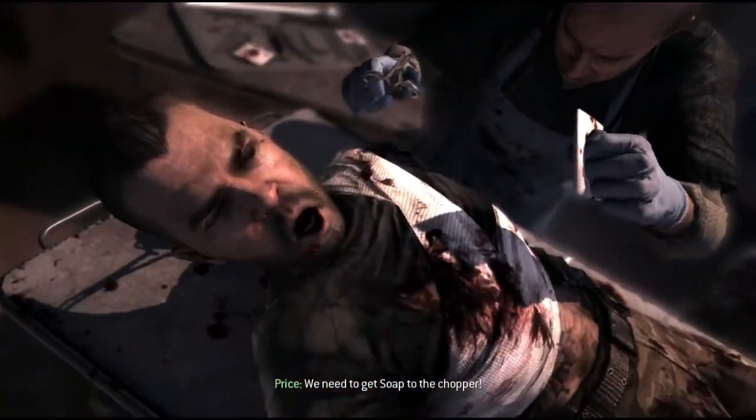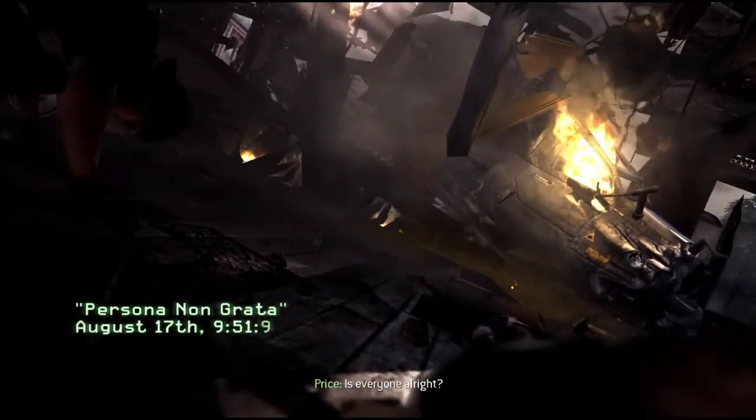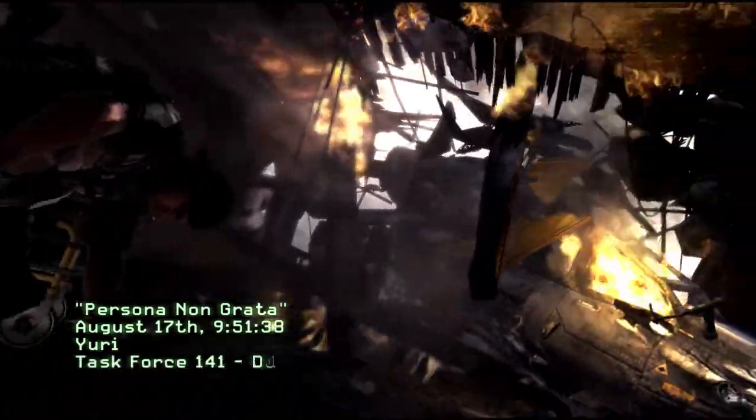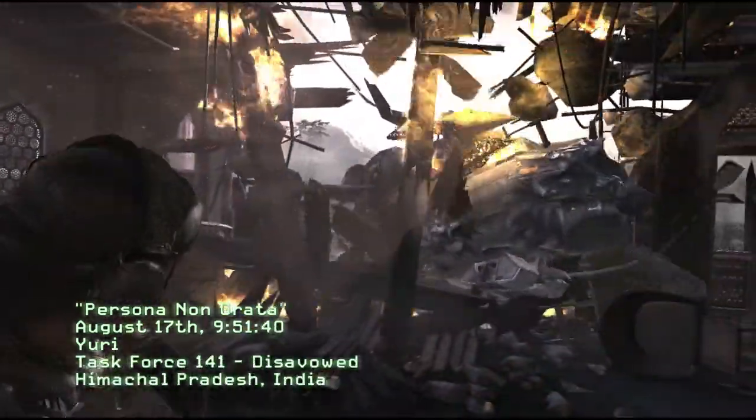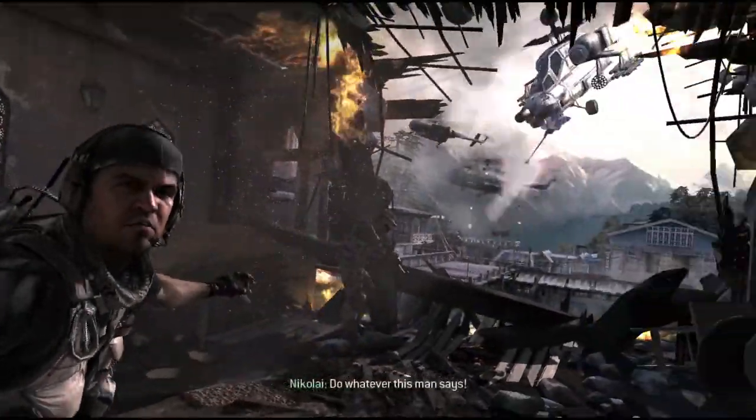Hello YouTubers, GroundWire here today with some more Call of Duty Modern Warfare 3 gameplay. This is going to be a walkthrough for Act 1, mission level number 4 — that is Persona non Grata, as you see there on the screen. I probably pronounced it incorrectly; it looks like a foreign language to me, but you get the point.